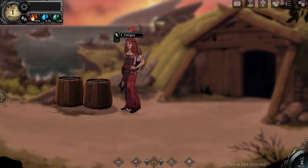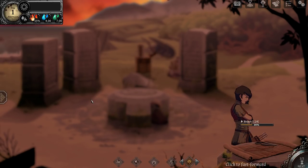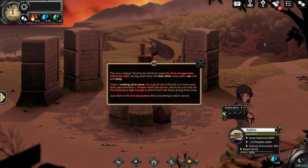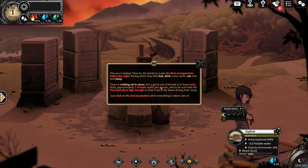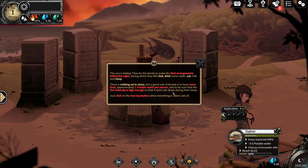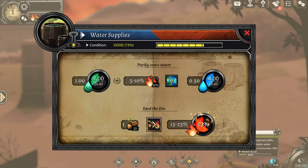She's gathering more water — good. It's the afternoon. New area discovered. And you can fast forward this the whole time too. The sun is fading. Time for the family to make final arrangements before the night, during which they will chat, drink some water, eat a bit, and sleep. There's nothing set in stone, but it's a good rule of thumb to have some food, approximately one potable water per person, and keep the fire intensity high enough so it won't die during their sleep. Click the end day button when everything is taken care of.